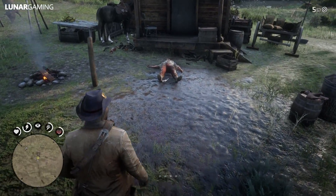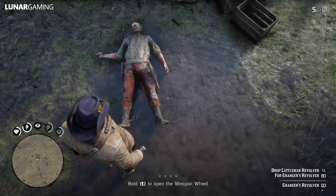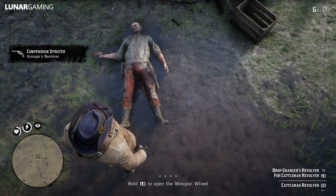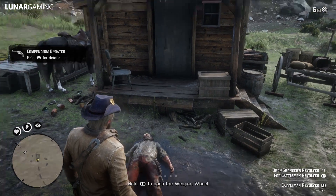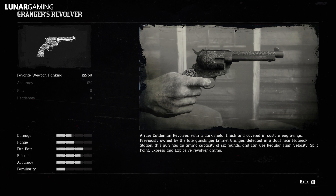Granger's revolver is a rare cattleman revolver with a dark metal finish and covered in custom engravings, previously owned by the late gunslinger Emmet Granger. Defeated in a duel near Flatneck Station, this gun has an ammo capacity of 6 rounds and can use regular, high velocity, split point, express, and explosive revolver ammo.